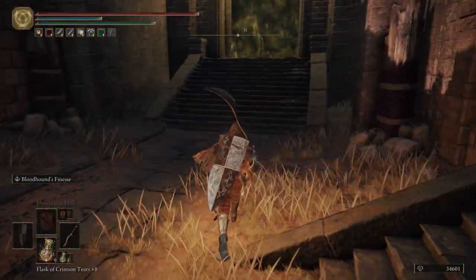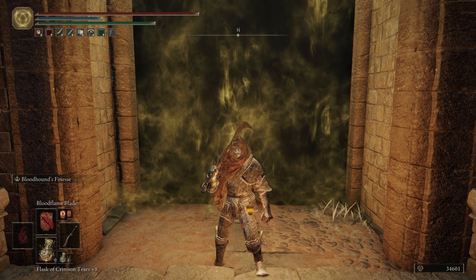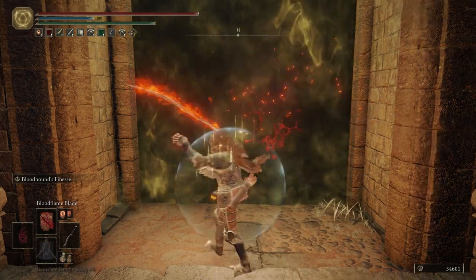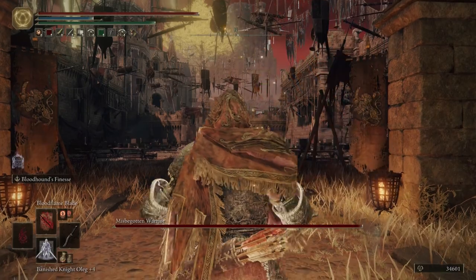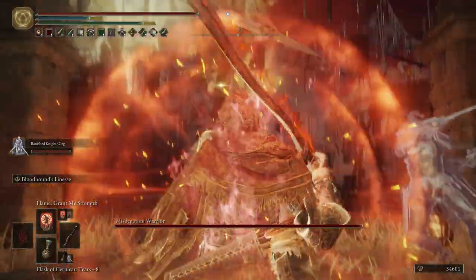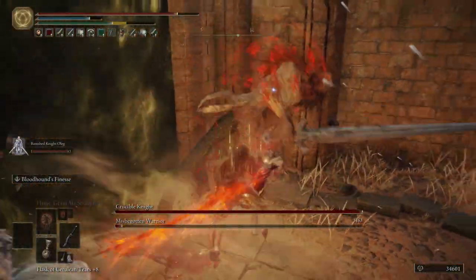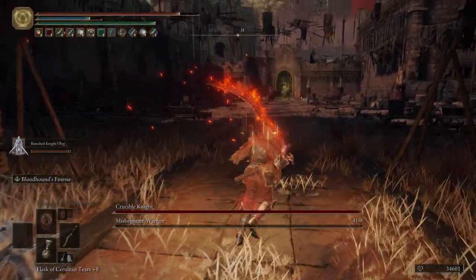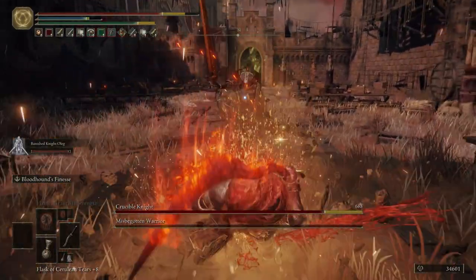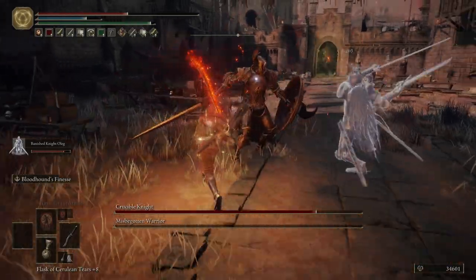When we run over here there's going to be an iron virgin — I am NOT going to fight it because the only thing we're going to get from her is ruins and it's just not worth the trouble. Up top we have a knight coming down, but first we want to get that Red-Hot Whetblade — that's going to allow you to scale your weapon with fire. Be careful, there is an archer to the right over there. Stay back, get the attention of this knight, shoot the archer so he comes running over, then crouch, get behind the knight, and get ourselves a free backstab. Take him out fairly easily. Grab a Smithing Stone 6.